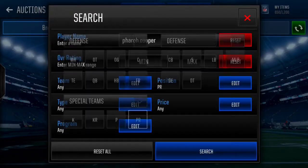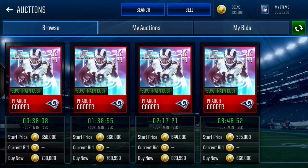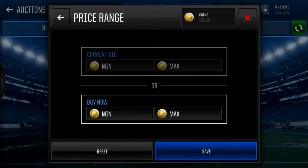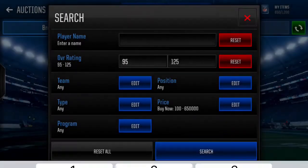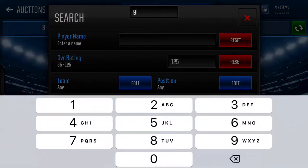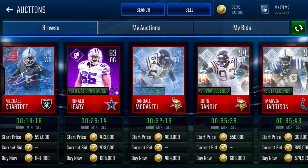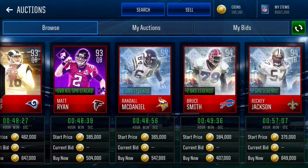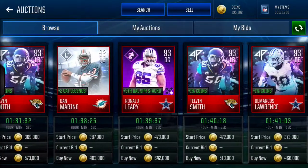He probably goes for a lot since he's a punt returner and one of the best returners in the game. He goes for 666 — so 650 coins lowest. That's actually a lot. I could probably get a 93 or even 94 overall player for those coins if I sell him. I could buy 94 overalls with those coins but I don't know if that's smart. He's a 92 but I need a punt returner just for the overall, and these cards are pretty sick.